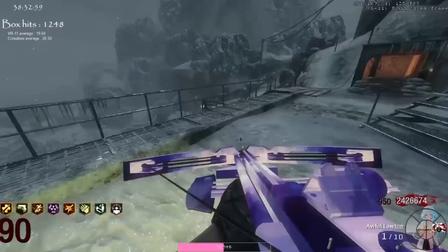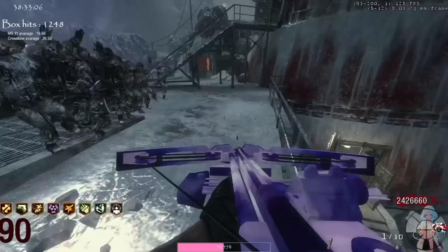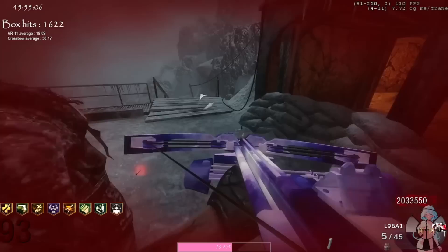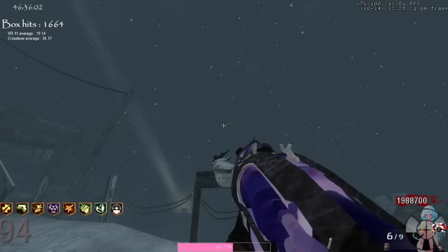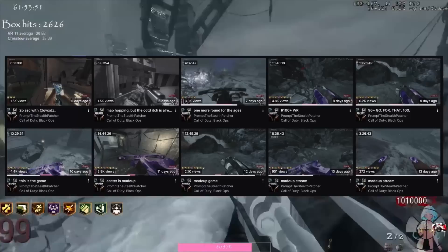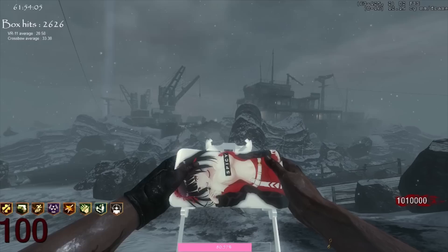Prompt locked in and kept grinding out the rounds into the 80s and beyond. He finally stopped using explosive weapons on round 88 because they were becoming slower than using the VR11. He passed his personal best of 90 with no problems, and then swiped the record of 93, just barely managing to survive the round without going down. When the round changed over to 94, he officially had the record — but his job wasn't done yet. His real goal was the first 100, so he kept the momentum going. And on April 2nd, after only 4 days in game and 62 hours of gameplay, Prompt achieved the first solo round 100 ever on Call of the Dead.